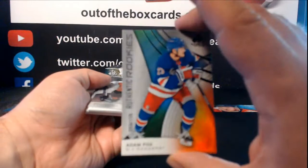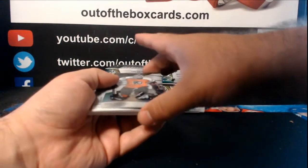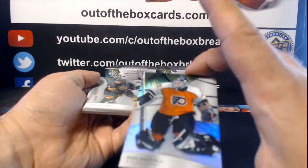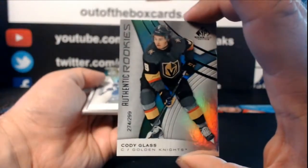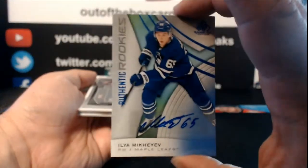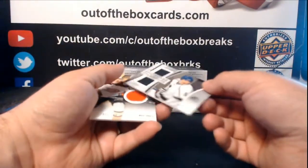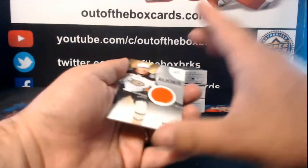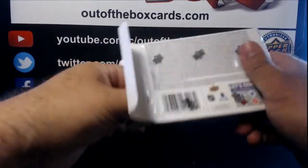Box 4: Authentic rookie orange rainbow at 116, Adam Fox for the Rangers. Orange rainbow out of 235, Ron Hextall for Philadelphia. Authentic rookie rainbow at 299, Cody Glass, Vegas. Authentic rookie blue ink auto, Ilya Mikheyev, Toronto. Frameworks from the Blue Jackets, Seth Jones. Brady Shea showcase standouts dual jersey for the New York Rangers. And rookie sweaters, Max Jones at 199 for the Ducks.